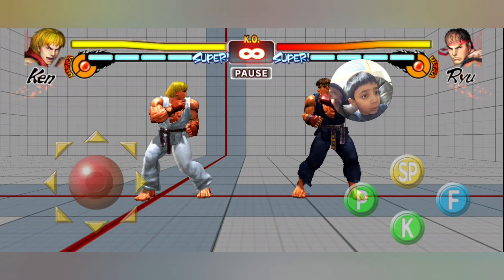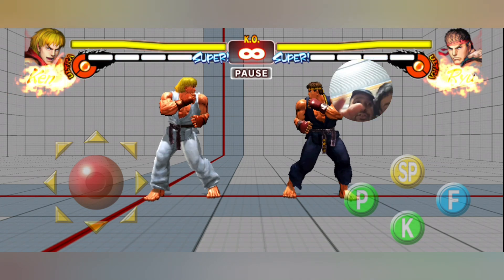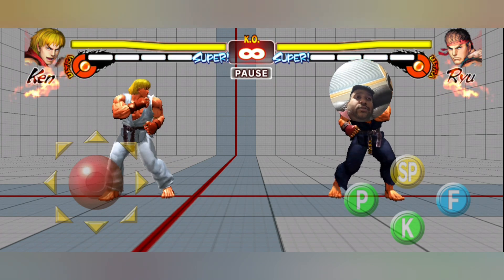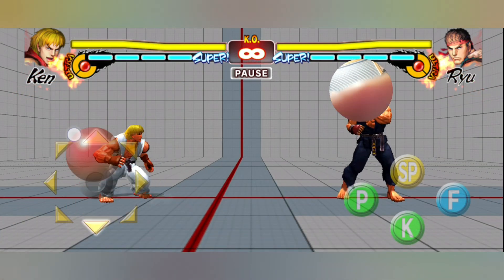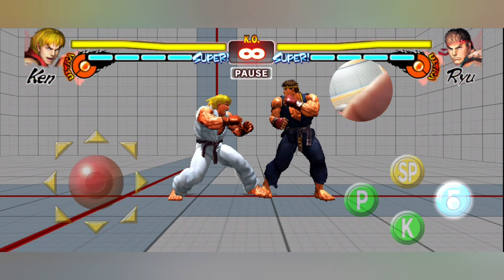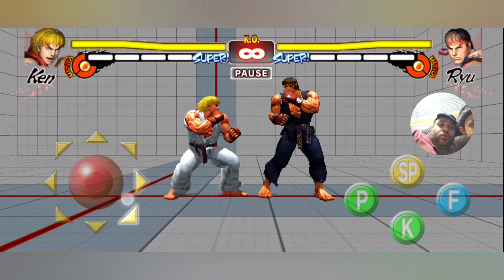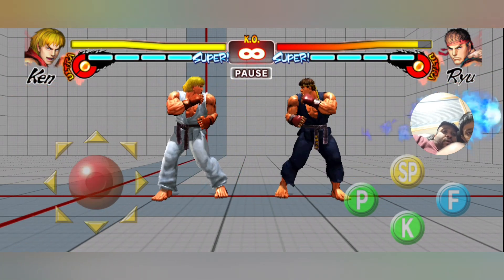You see this is punch. Let's talk about the gameplay a little bit - you touch the characters' controls here. The SP is spin kick. You can see the movement controls, then punch, kick, and focus attack. Focus attack is something special, and when you are playing with focus attack something like that happens.